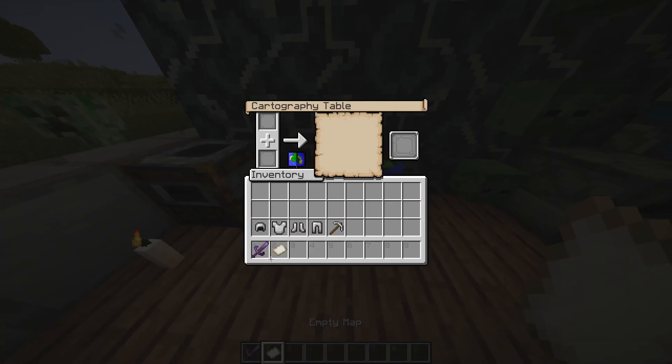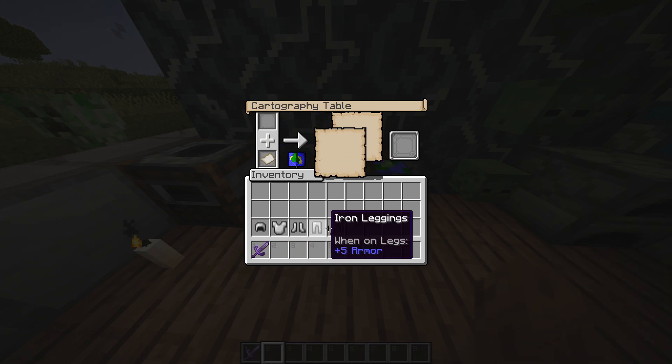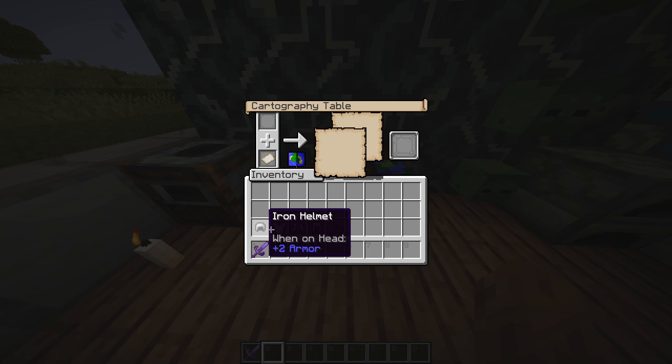So guys, that's how you craft an empty map on your game Minecraft. If you find our video helpful, please leave a like and please do not forget to subscribe to our channel. Also hit the bell icon to get updates with our latest videos.